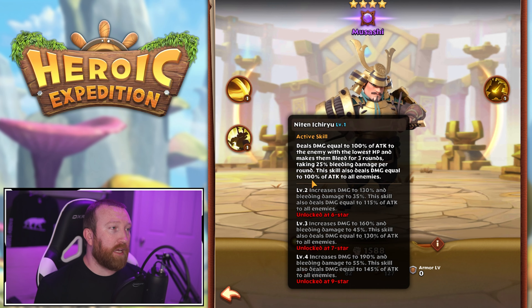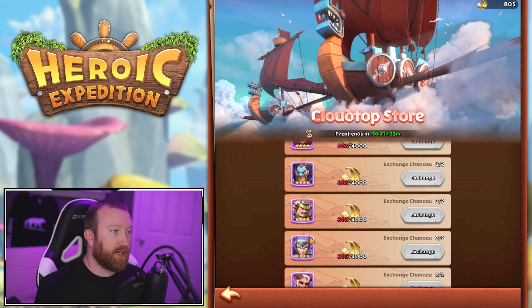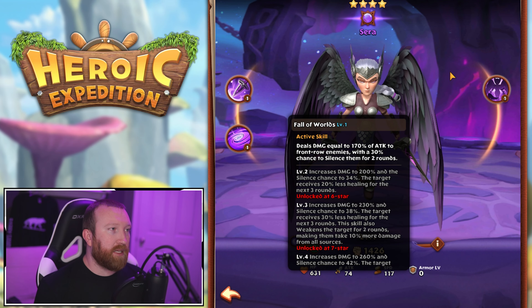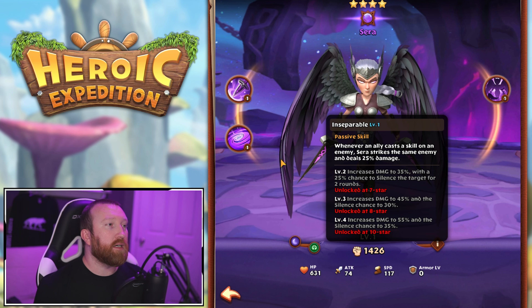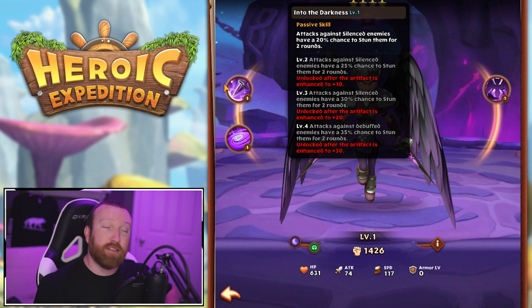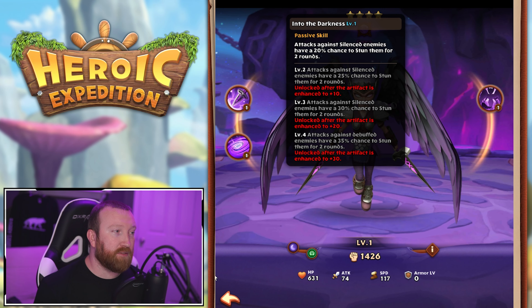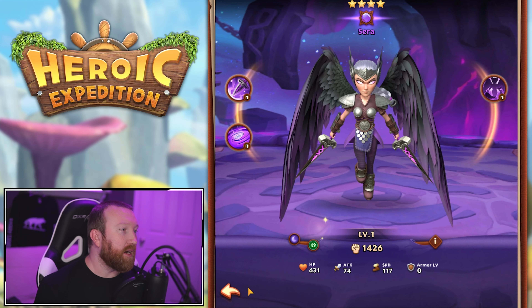Musashi is pretty good — he does great AoE damage with his active ability and has a heal, so he's great to pick up. Sarah is decent; not top tier, but she does damage to the whole front row with a chance to silence them, and when enemies are silenced it synergizes with her active — giving a chance to stun them for two rounds. That's a really cool ability.